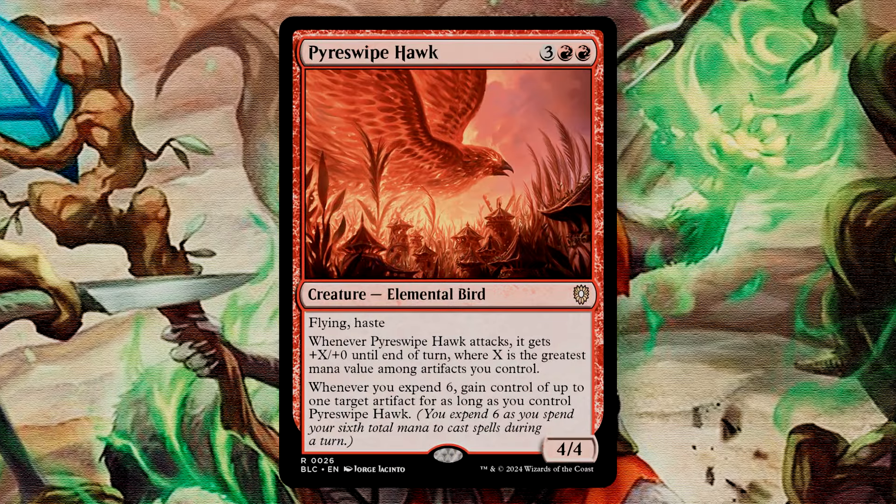Pyreswipe Hawk is a 5-mana 4/4 elemental bird with both Flying and Haste. Whenever it attacks, it gets +X/+0 until end of turn, where X is the greatest mana value among artifacts you control. Whenever you Expend 6 — a new mechanic to Bloomboro where Expending 6 occurs as you cast your 6th total mana to cast spells during a turn — you gain control of up to one target artifact for as long as you control the Pyreswipe Hawk. This can also trigger on an opponent's turn. This is a pretty powerful beater — it definitely wants you to play into more artifacts, but you can also steal opponents' artifacts as you spend 6 mana during a single turn, which can then feed its attack trigger ability. This card having Haste means it can immediately attack, giving great relevance at any point during a game.